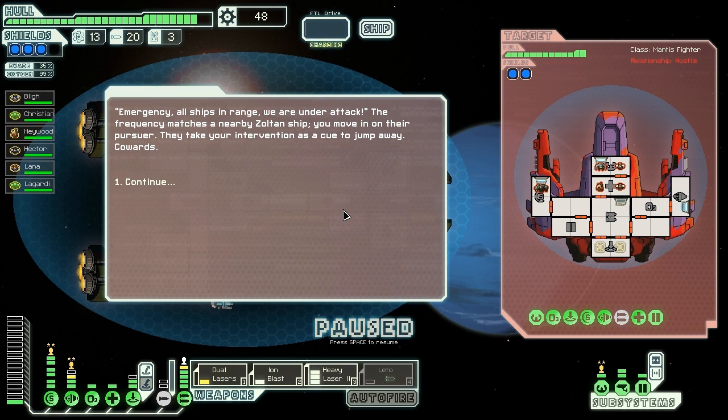We'll kind of skim back along the way until we go to the shop. Wow, these guys have a lot of people on board. And they've got a rock guy too, and a slug. They're not that well equipped to heal their people, considering they only have the one thing there. I can't tell what weapons they have, except this is a teleportation bomb. I don't know what that is. Emergency! All ships in range, we are under attack! The frequency matches a nearby Zoltan ship. We move in on the pursuer and they take our intervention as cue to jump away. Cowards.